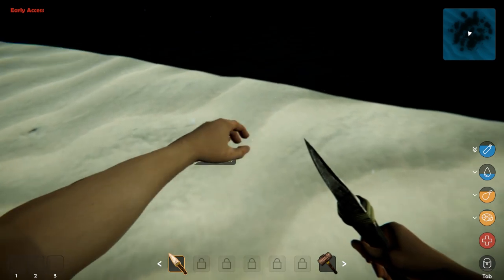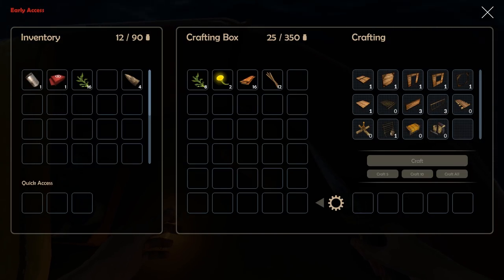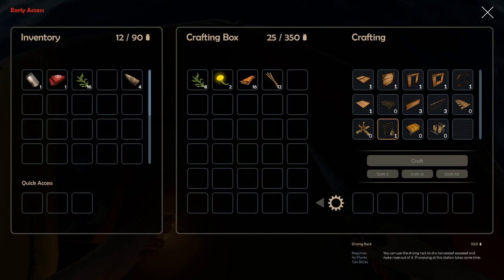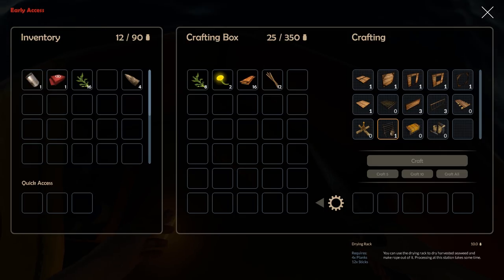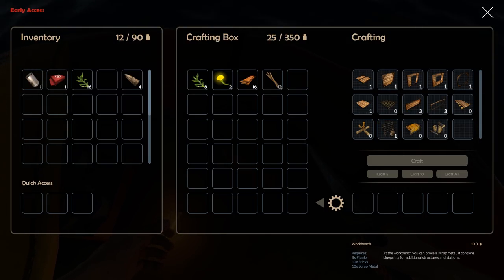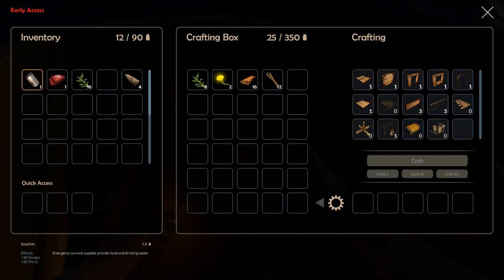Over to the right I've got just enough materials for some building stuff. A drying rack would be pretty good — we can dry out the harvested seaweed and make rope out of it. There's also a workbench. Right now I'm a little concerned because I have no idea how to get water. We have these cans which provide hunger and thirst, but I don't know how to make water — I need to distill it somehow.